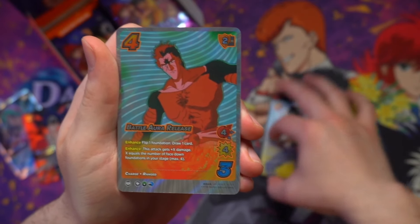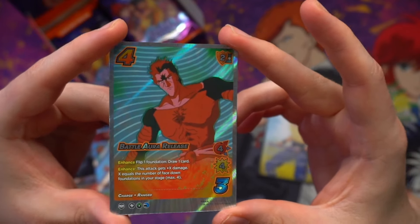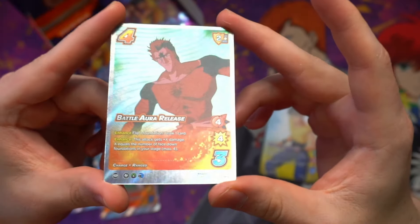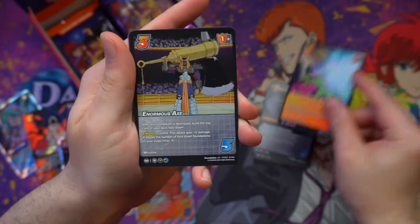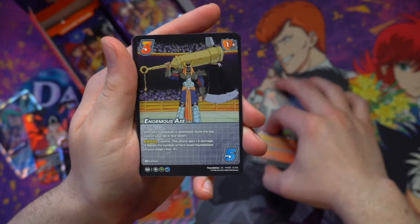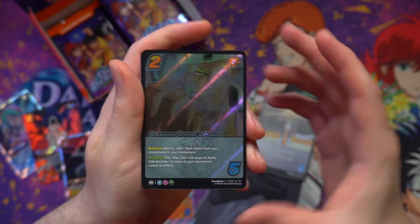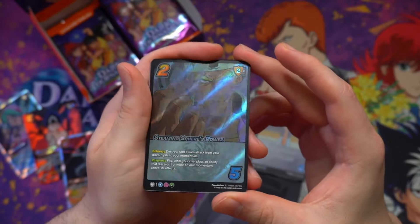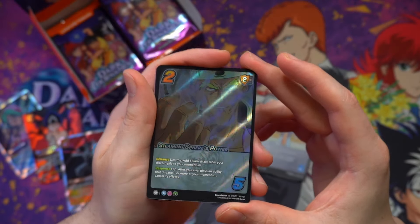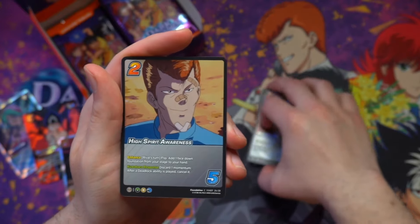And behind that is going to be another Ultra Rare, this time for Mr. Bui after unleashing his armor in this Battle Aura release. That spiral pattern on the background of this one — very, very stunning. There's Bui with the most oversized axe you've ever seen, a little bit of steaming sphere power. The rare foiling on these really highlights the animation cell in a stunning way. This is breathtaking, this is really really beautiful. High Spirit Awareness, and then our character is Ginkai.